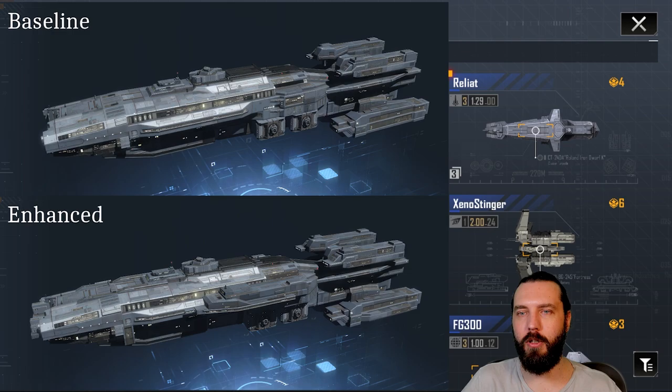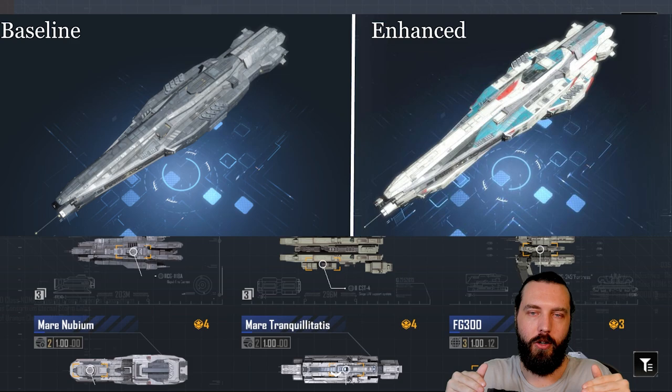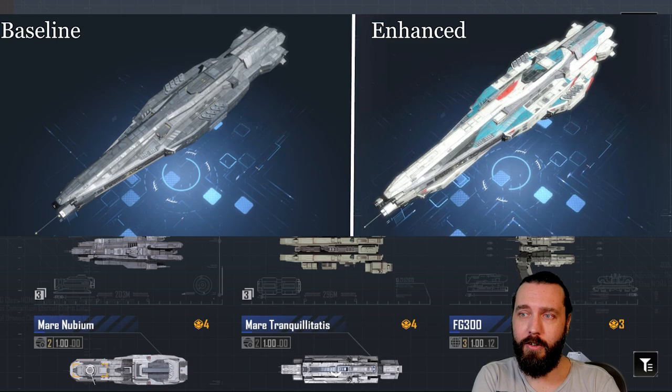We then look at the Winged Hussar. For the most part, with the Winged Hussar, it just kind of gets a bit fatter. It gets elongated slightly, and the missiles get moved backwards a little bit onto these sort of additional Spontoons that come out of the current Spontoons. And yeah, for the most part, that is more or less all that's really going on there.